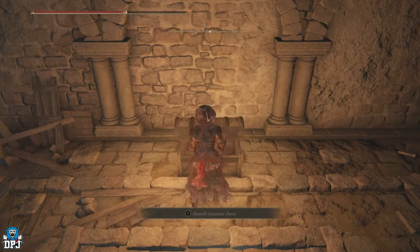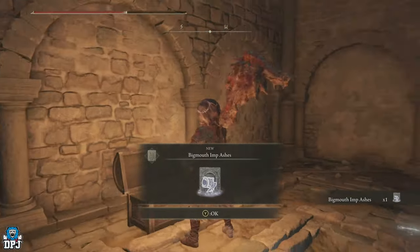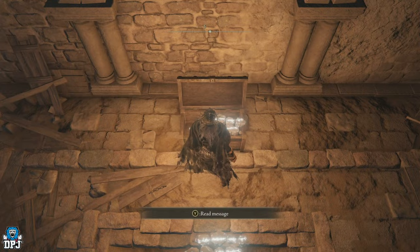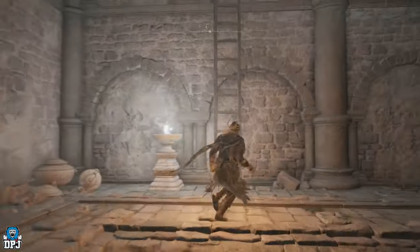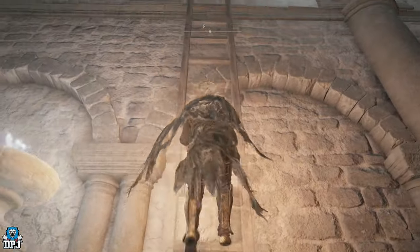Coming through here, open up this chest and you get the Big Mouth Imp Ashes. Simple as that. Climb up this ladder and away you go.